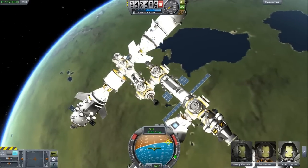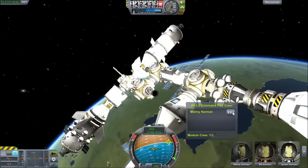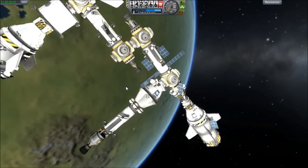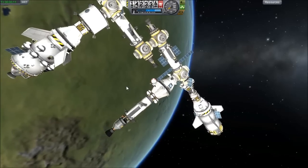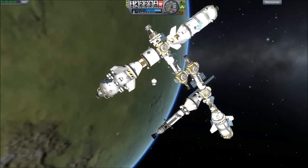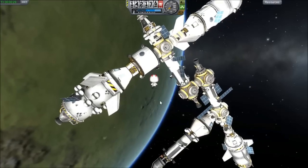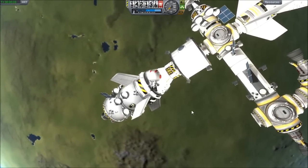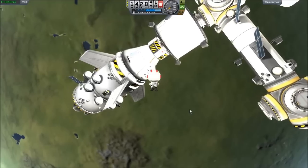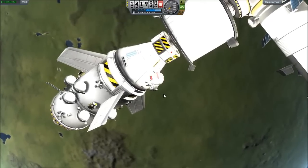Now we have our two Kerbinauts here. Let's see who wants to go home - I can't remember who's where. This person wants to go home. So let go, rocket on, back, get up, get out of the solar panel, go up, go over, forward, down, forward, right, down. That guy should go - you can see how it's overexposed because of all the lights we have on.